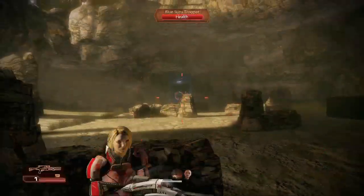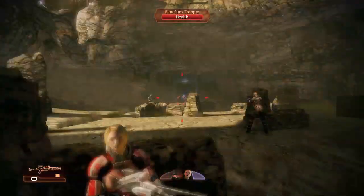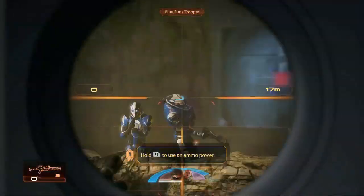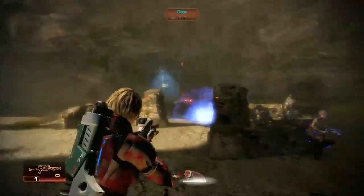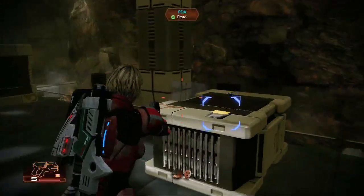All right, so you get here and it's pretty typical stuff — fight through the Blue Suns. This is what this mission's all about: you find the Blue Sun's base. If you do the mission arc, it's supposed to find the Blue Sun's base, but we're going to go off the arc towards the end.